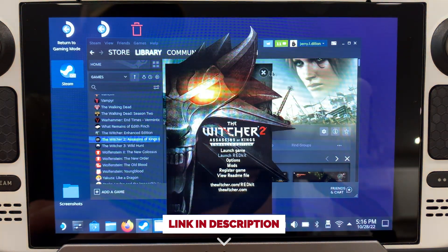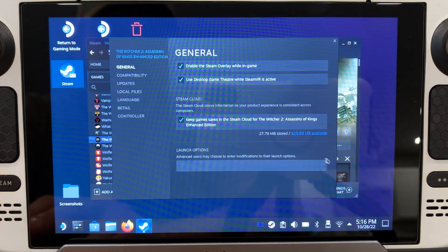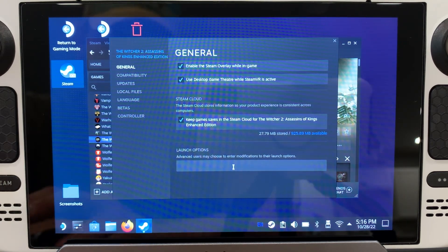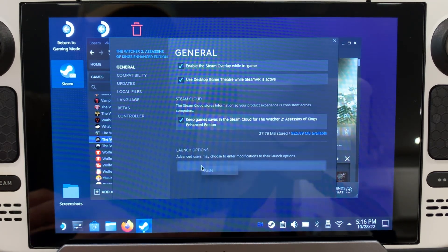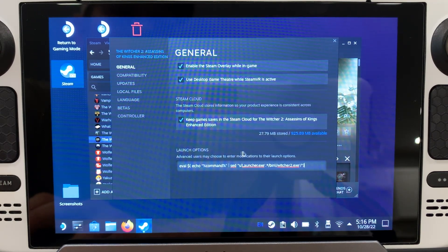Come over here and close this out, go to Manage, select Properties, and then right here in the Launch Options, you're gonna type or paste the code that we have in our Facebook post. I already have that copied, I'm just gonna paste it. What this is gonna do is when you launch the game from game mode, this is going to prevent that launcher window we just saw from opening, so you'll be able to jump right into the game.